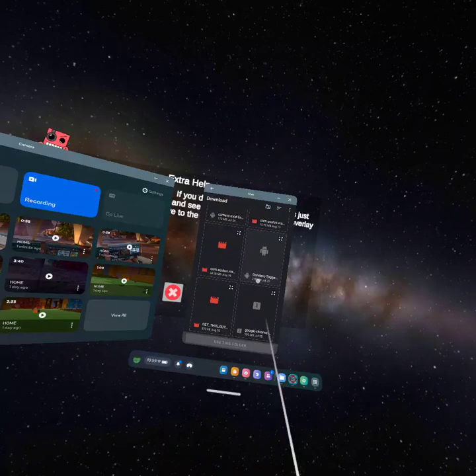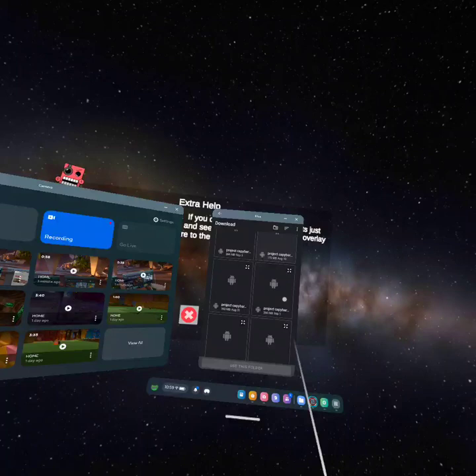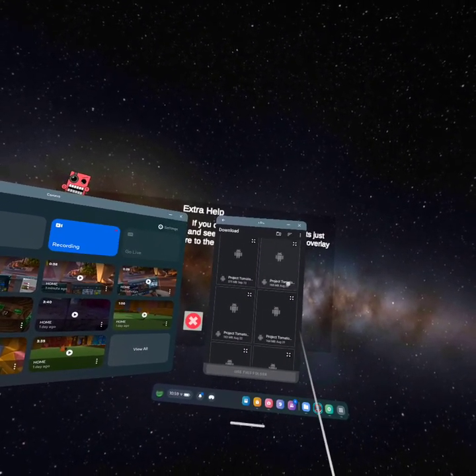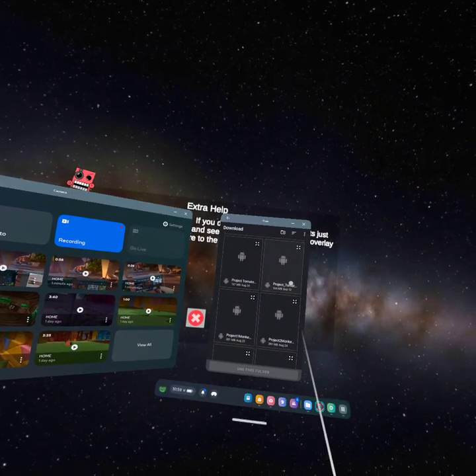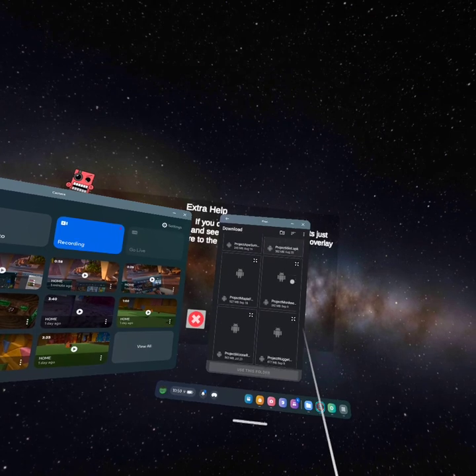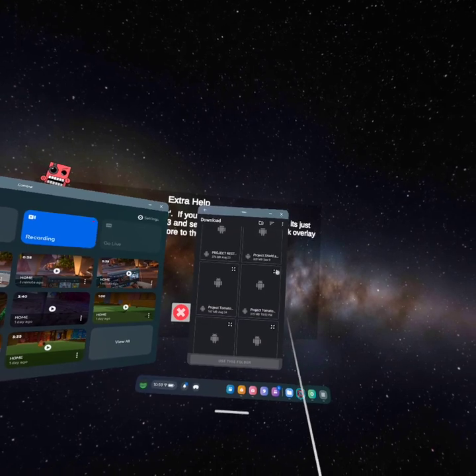Then find the Downloads folder and find the file with the most recent date or time that you downloaded it.